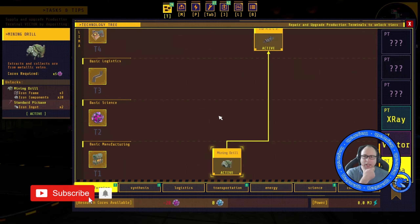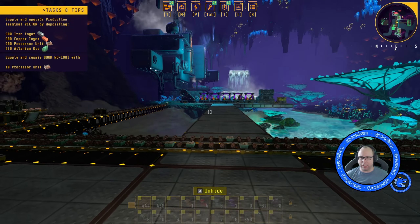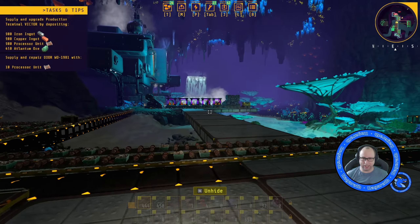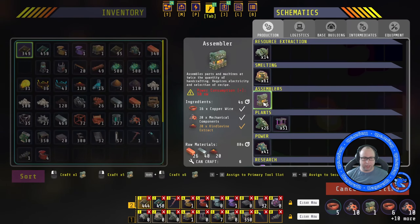Let's have a look — we need to upgrade Victor again, and we need to supply door with processor units. So it looks like processor units and Atlantum are what we kind of need now.